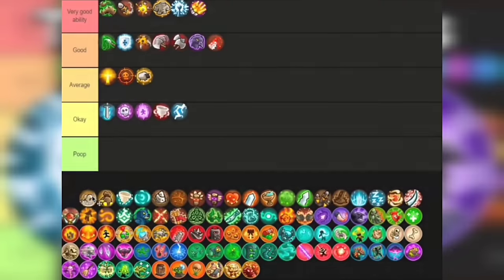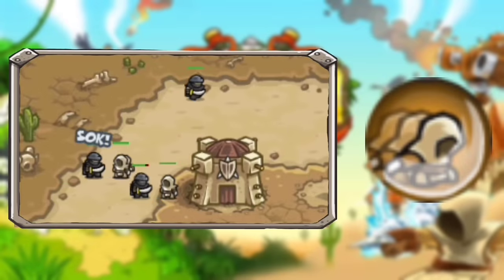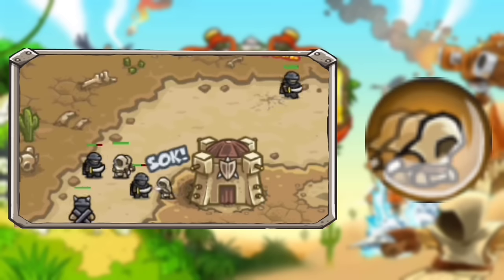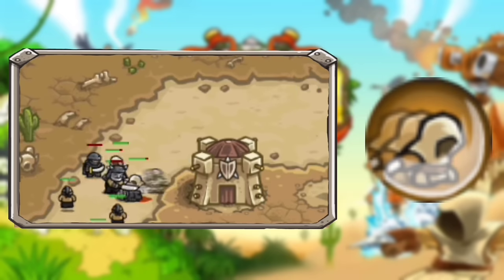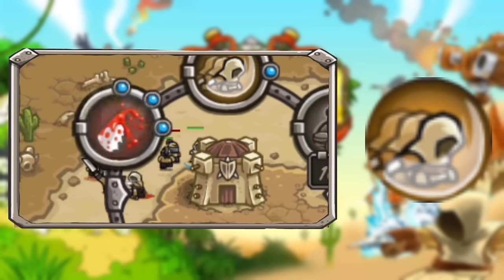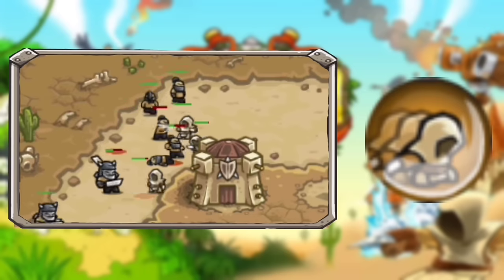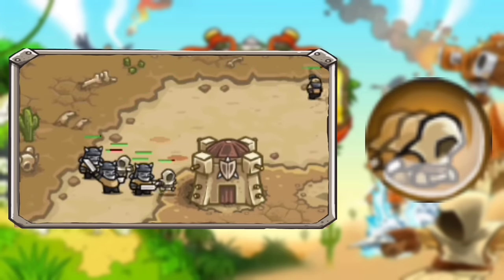Now the Counter Attack. This basically increases the dodge chance plus adds a counter attack — hence the name. The dodge chance will increase significantly to 70% at max, and will deal an additional 40 to 40 damage on each successful dodge. It's also really cheap to upgrade, costing you just around 350 gold to max out. I'm actually putting this one in Very Good tier — I really like it. A very viable ability for the assassins.